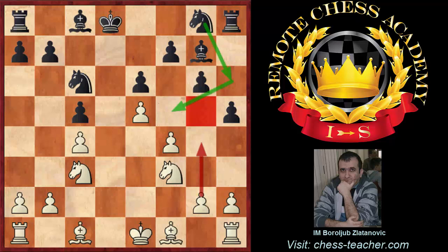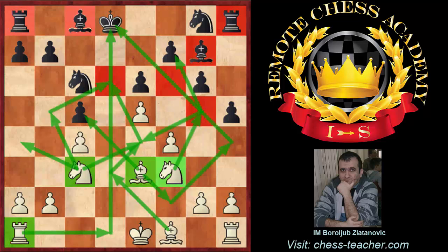Black answered with h5, a normal move. The good side of that move is preventing white's g4 and thereby simply making the knight safe on f5 — the black knight goes to h6 and f5, and after h5 that knight will be safe there. But there is also a dark side of h5: the g5 square is desperately weak now, and a white knight on g5 in the future will make very dangerous pressure against the pawn on f7. Also, there will be no possibility for black to attack that knight with a pawn. Now Bf3, and there are so many green arrows and green markers on the board.